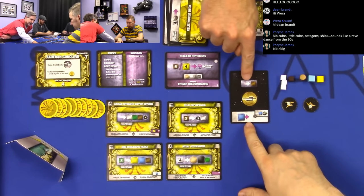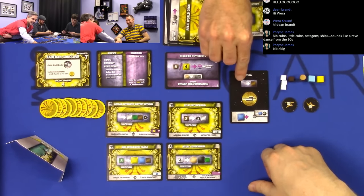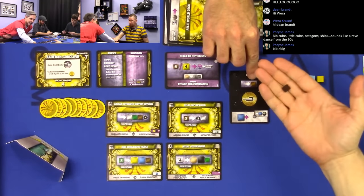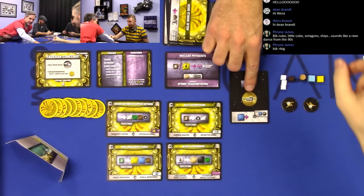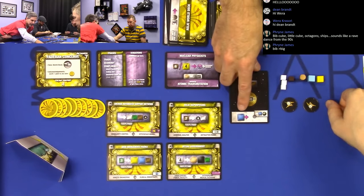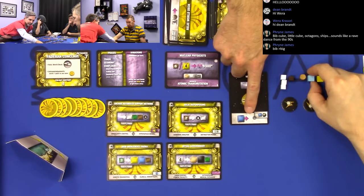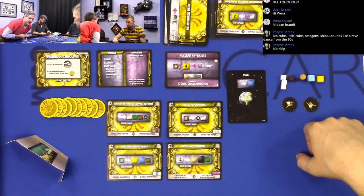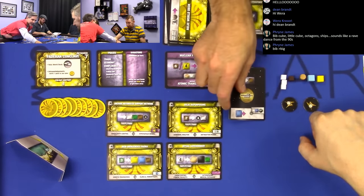Edward's colony is Vega. During the economy phase — that's what the white arrows are for — this planet just produces a brown cube with no input required; it just spits out brown cubes. All the colonies have a little symbol on them, and those symbols have various purposes during the game. This colony can be upgraded: if Edward spends a big blue cube during the trading phase, he can upgrade Vega so that instead of producing one little brown cube, it makes a big blue cube.